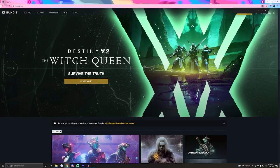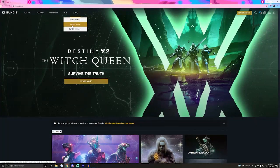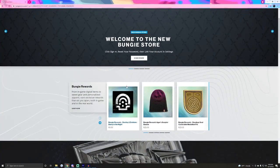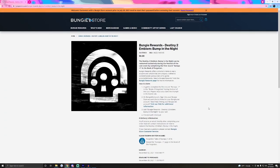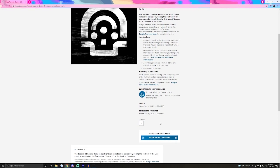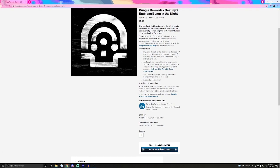We're going to start off by opening up our browser and going to the Bungie store. Once you're on the store, scroll down a little bit until you see the emblem in the marketplace. There is no payment needed for this emblem — all you have to do is complete the first triumph for the Festival of the Lost book. If you have already collected the triumph for the first page of the Festival of the Lost book, then all you need to do is simply click the sign-in button on the bottom of the store page.